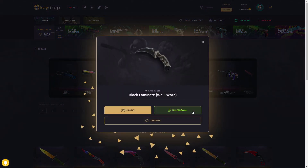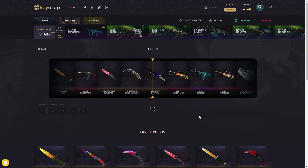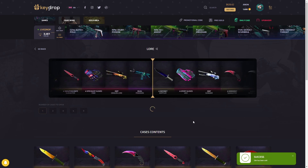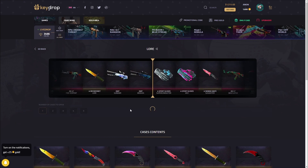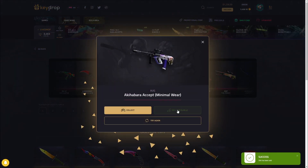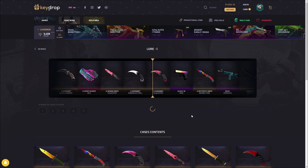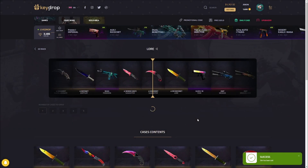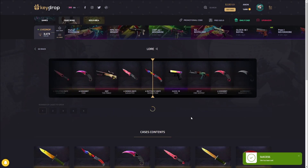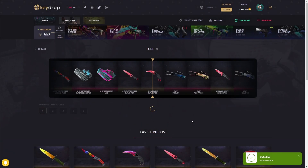Black Laminate — probably around $400 again. $426. Well-Worn Factory New could be profit — would love to hit a Factory New one. Bayo Doppler, come on — I've hit the Glock Fade before, opened this case a lot. Bayo Doppler Poseidon would have been really good, probably around $700-800. I'm going to keep opening this case. There's the AUG — $1,300! That's what I'm talking about. This case has so much potential — you lose a few times, it seems like a lot but then you get an $800 win and it evens out.